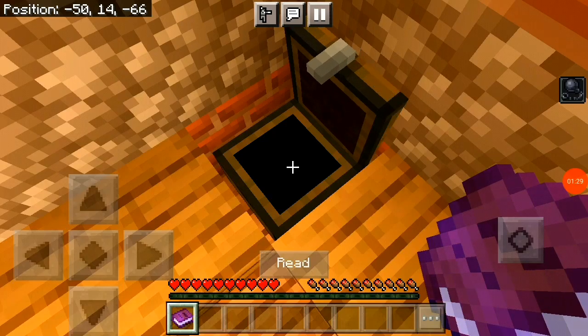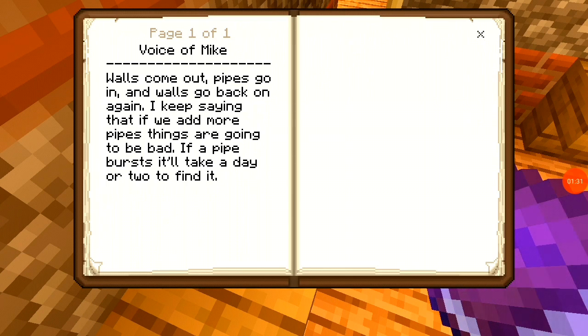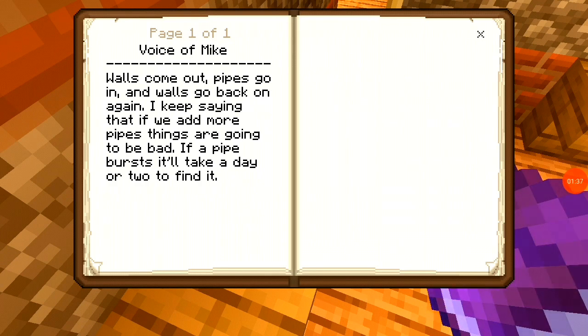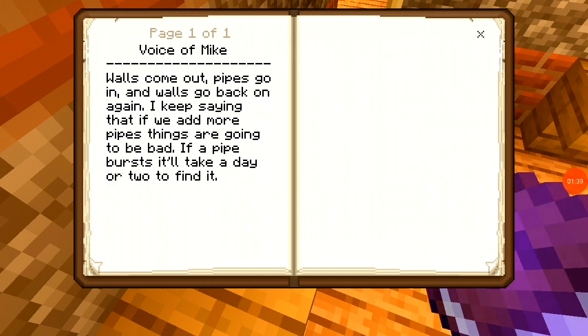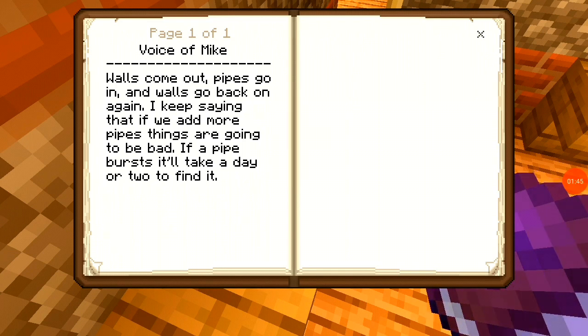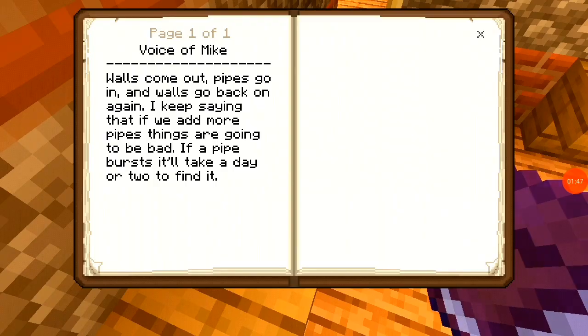A book is here, by Mikey. Voice of Mike: 'Walls came out, pipes go in, and walls go back on again. I keep saying that if we add more pipes, things are going to be bad. If a pipe burst, it will take a day or two to find it.'